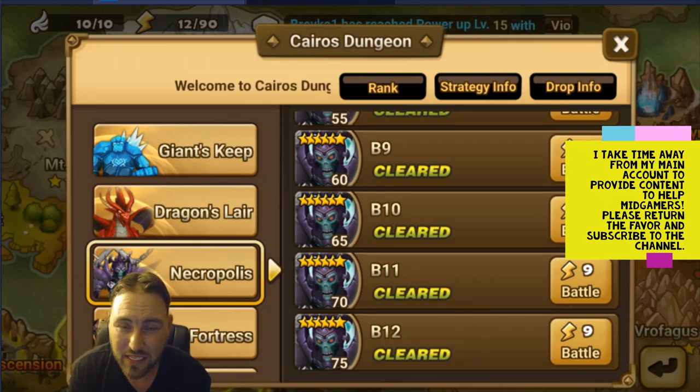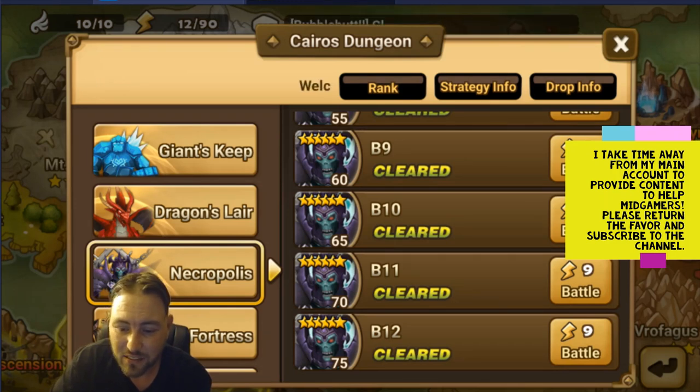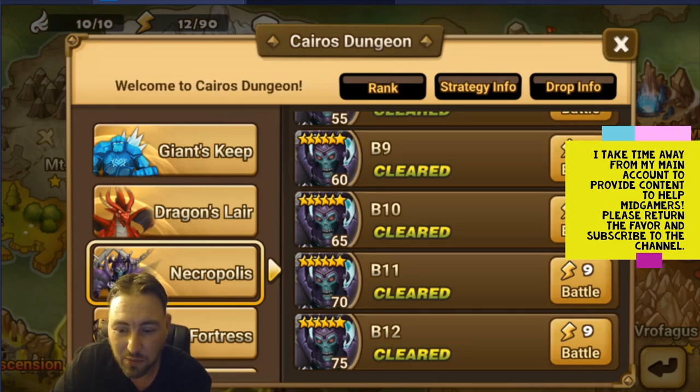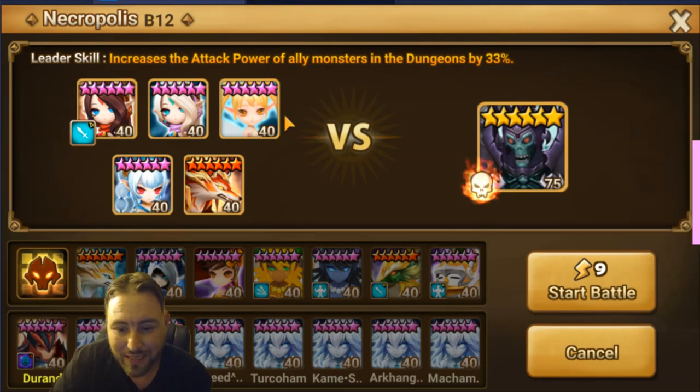I need my B5 rage/wounds team, so this is where I'm getting those — rage/wounds, period, end of story. This is my team for Necropolis B12 — again, my mid-game account. By now you probably know how bad my towers are, so your team will work a lot better the better your towers are. Now, if you don't have Deva, you can use a Talia, any other twin, or a second Theomars.